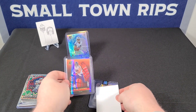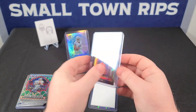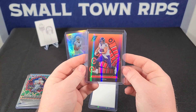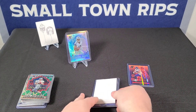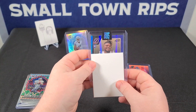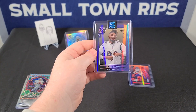We're going to start off with the Zenith — that'd be a base Mark Andrews. It looks like a Target promo because of the Target logo. And then our last is also Zenith — that is seven out of ten, David Ojabo.